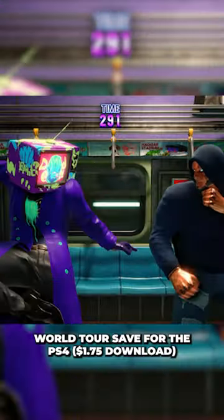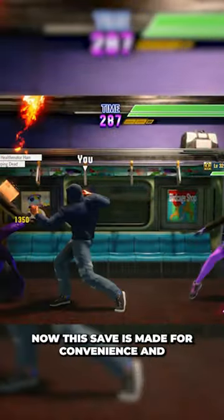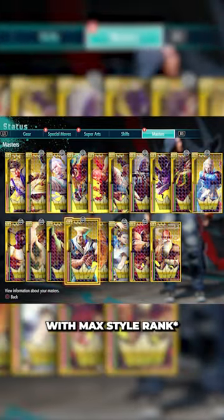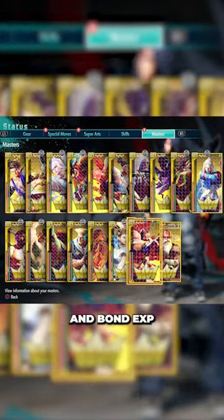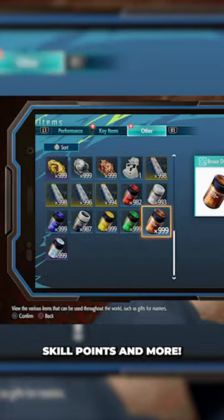Today we have the end game Street Fighter 6 World Tour save for the PS4, which will also work on the PS5. This save is made for convenience and will have all masters unlocked with max style points and bond exp. All missions in the game are completed with max items, dies, and skill points, and more.